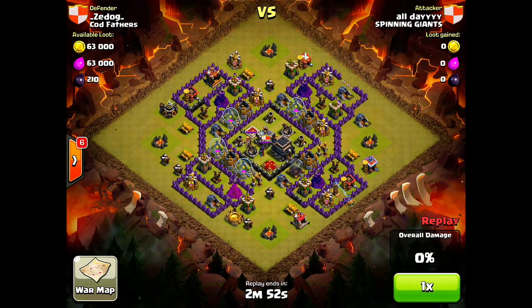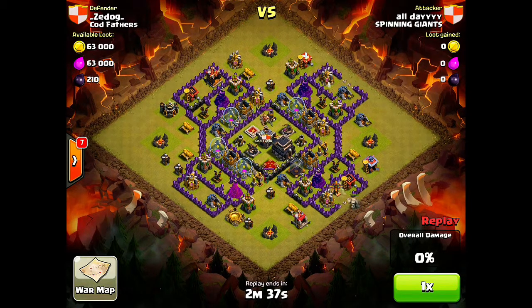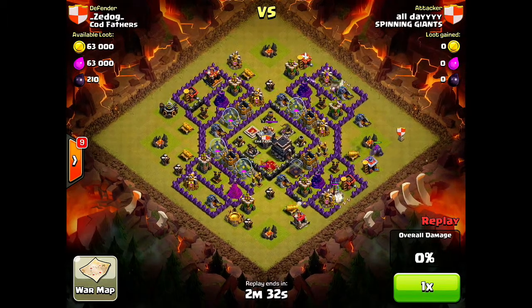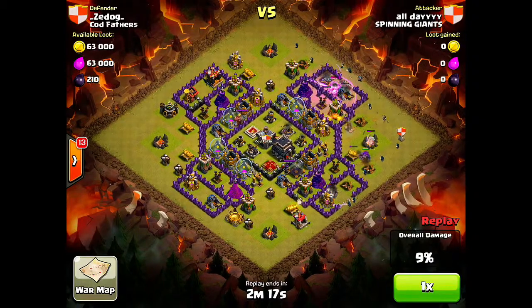I throw down those wall breakers in two spots to allow the golems to go in. I throw down another barbarian and a few more wall breakers, hoping they could break through that wall, but that level 7 Wizard Tower snipes them. I throw down my two golems and my level 5 golem from the clan castle. More wall breakers go down but don't connect, so I throw down a rage on the golem and then some wizards to take out those outside buildings, which they do with ease.